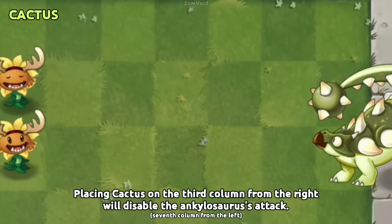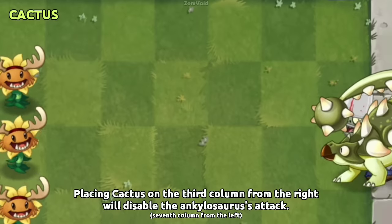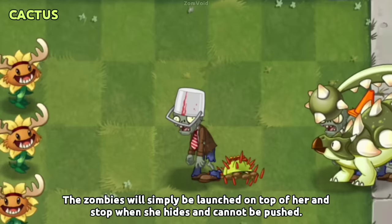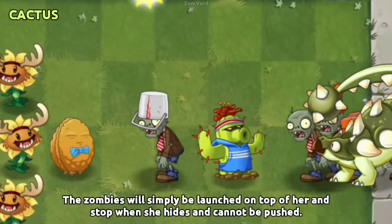Placing Cactus on the third column from the right will disable the Ankylosaurus's attack. The zombies will simply be launched on top of her and stop when she hides, and cannot be pushed.